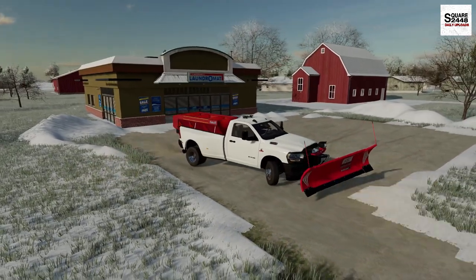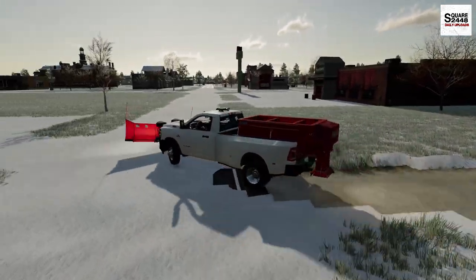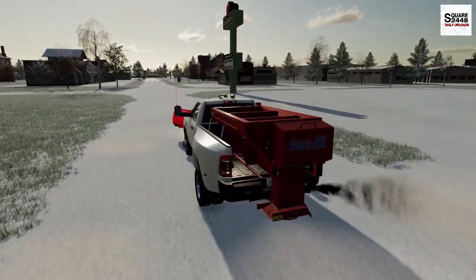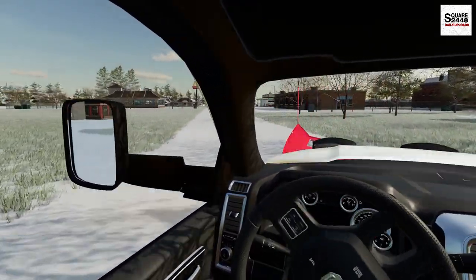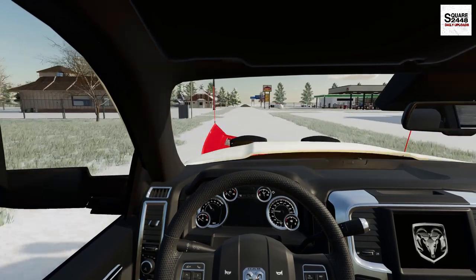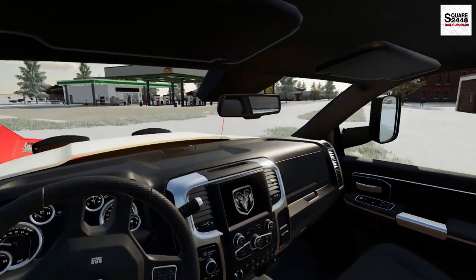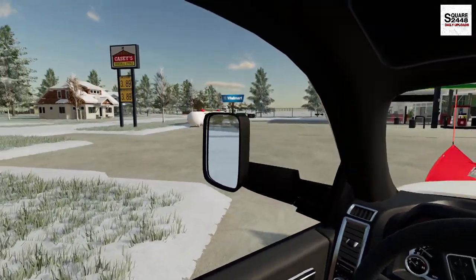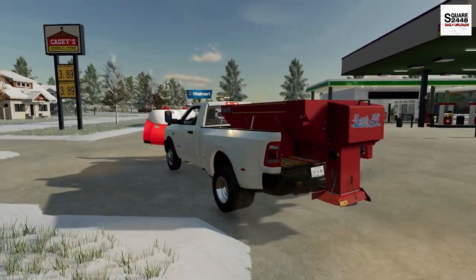All right, I think we're all set here. This property does not do salt — only the really big companies have us do salt because it is kind of expensive and they don't want to spend the money if they don't have to. But we actually have to go on over to the local Casey's. One of the crews already plowed it out — I think a two-person crew came out here. So I'm just going to get the salt spreader on and put some salt down.